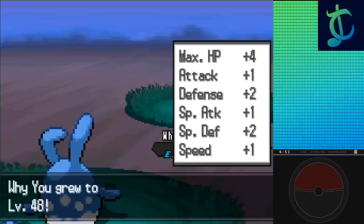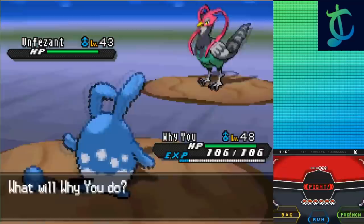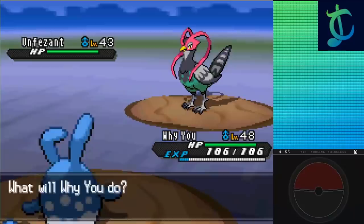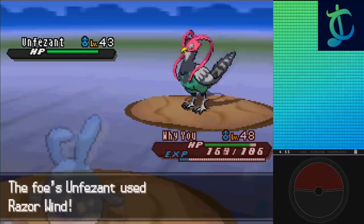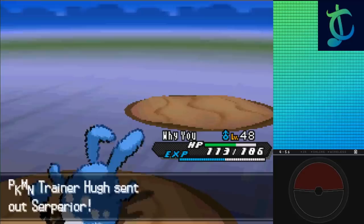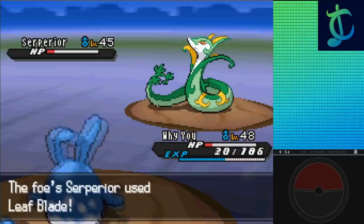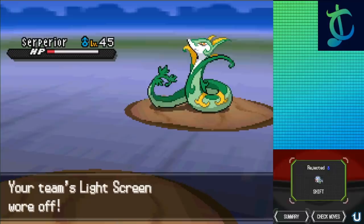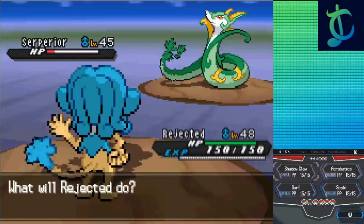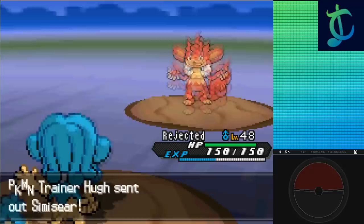Hugh leads with Unfezant as I go for Azumarill, thinking before going for Defense Curl. I use it multiple times, then set up Light Screen and get critted by Razor Wind. Azumarill's downfall comes as he heals with a Hyper Potion after Rollout lands, but that doesn't help since it just doubles in power, KOing and leading to Serperior. And here's our first death — Serperior goes for Coil, barely preventing itself from going down to Rollout, then follows up with a critical Leaf Blade to KO. I think this would've been fine without the critical — it was a 1 in 16 chance. I was plus 6 defense with over half HP and he was only plus 1 attack, but mistakes happened. I was locked into Rollout so I couldn't swap. I went into Simipour going for Acrobatics and KOing, leaving just Simisear to go down to Surf. Huge Power was super useful for this challenge, but that's fine.